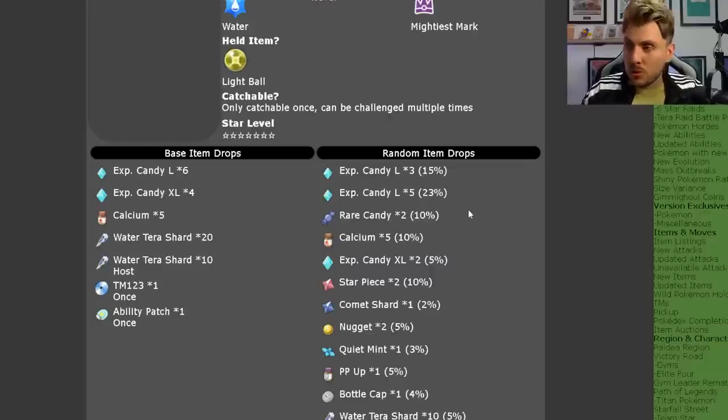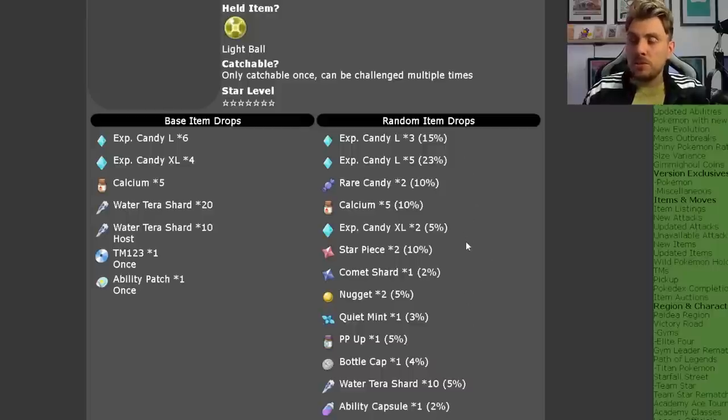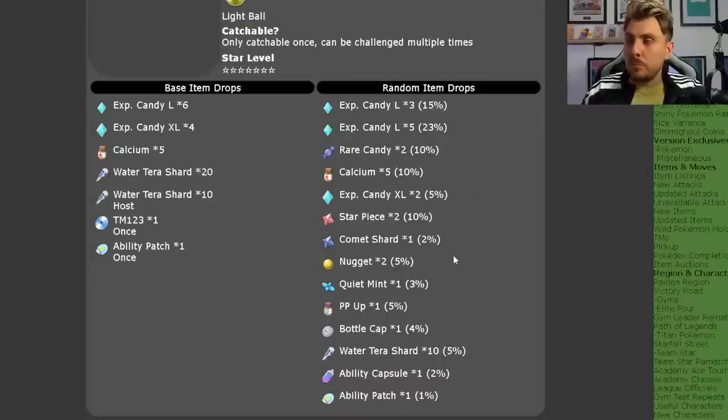On top of that there are random item drops with different percentage chances for each raid you complete after catching it, since you can go in and farm by beating it over and over again. You'll have a chance to get more large candies, rare candies, more Calcium, XL candies, Star Piece, Comet Shard, Nugget, Quiet Mint, PP Up, Bottle Cap, more Water Tera shards, Ability Capsule, and an additional Ability Patch.